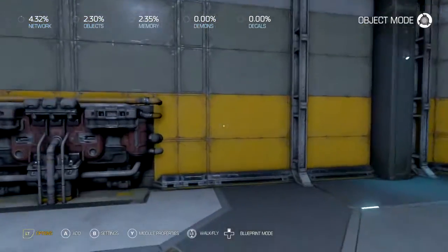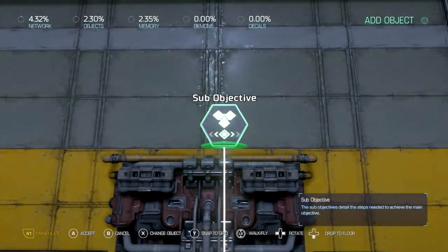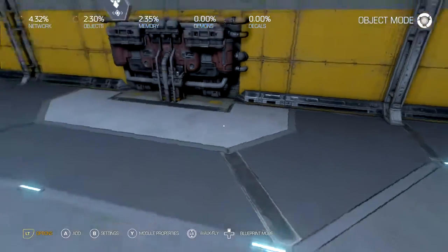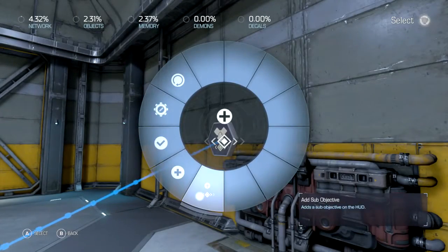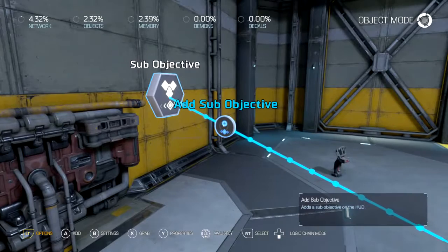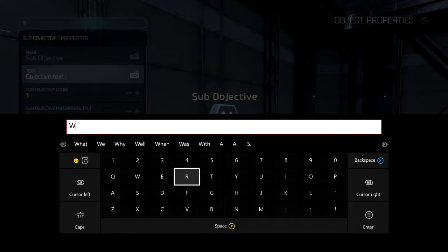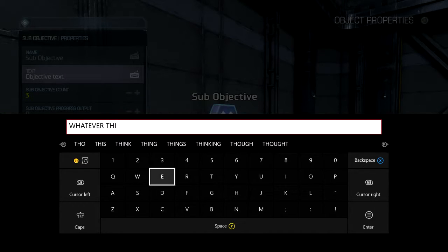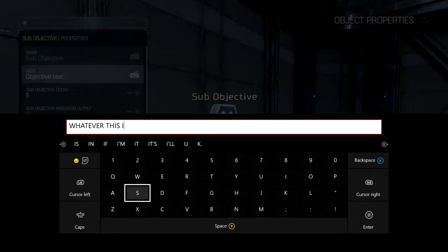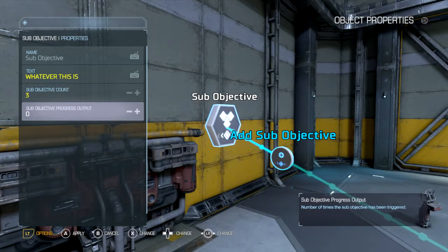Let's try something different. Let's put this over here. Now let's use the sub-objective. First, we've got to show it. That's the sub-objective. Take a three — just give it a name. Here's how this works: it basically works like a counter by itself. There's a number right there for how much you have to have, and this is where you're going to start out — zero out of three.